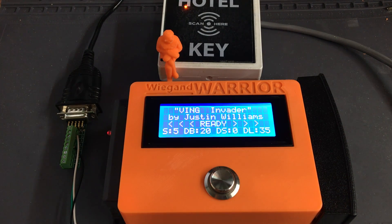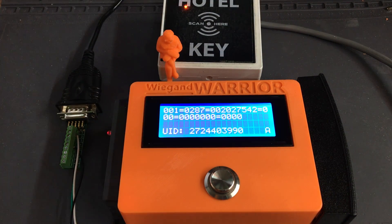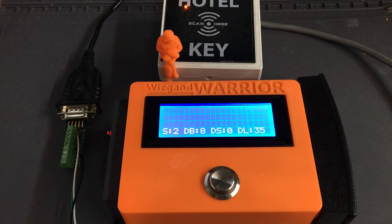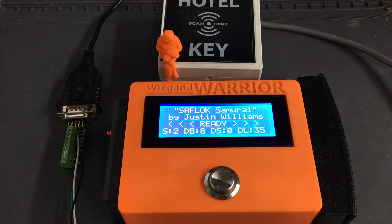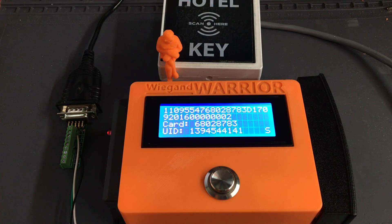Hold the button down one more time and it turns the data block back on — this one is Sector 5 Data Block 20, so that's Ving. Double tap the magic button and it'll switch to Sector 2 Data Block 8, which is safe lock, and there you go — it comes back with information. Thanks for watching.